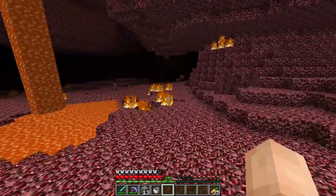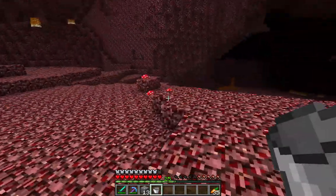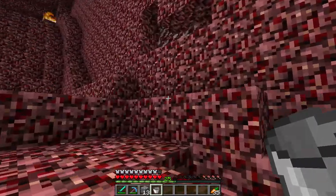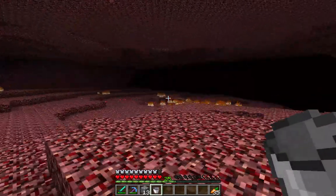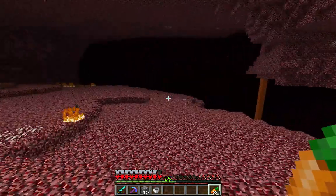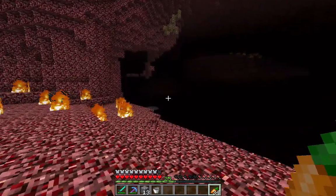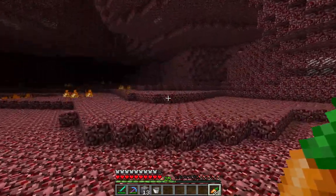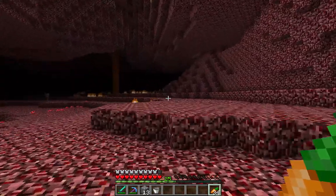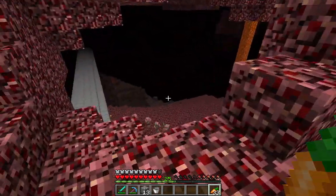I'm going to grab a bucket of lava before we leave, if I can find a lava source I can easily access. How do you reflect a ghast's fireball back at it? You just click on it at the right time — like a lightsaber in Star Wars, basically. Oh, there's a lava source over there, I'm going to get it. Where'd you go? Right over here. I don't want to get lost in this place. I got you, man. This is basically the Minecraft equivalent of hell. Look at the biome in your F3 menu. As much as I want to make a chandelier for the house, I think safety takes priority.